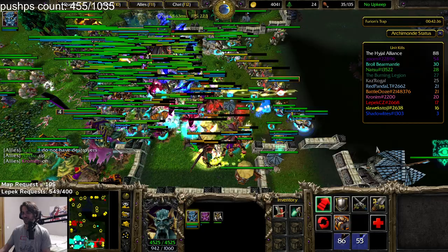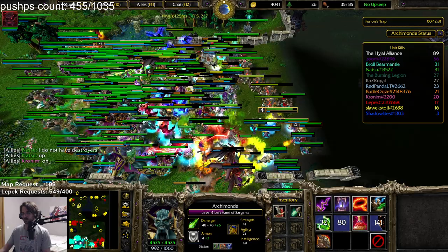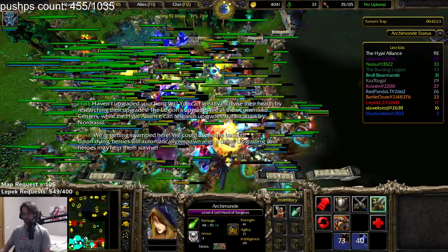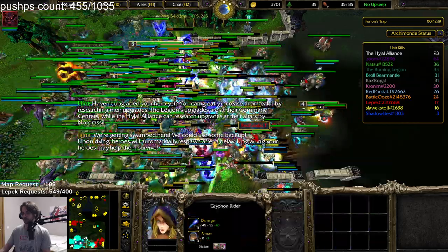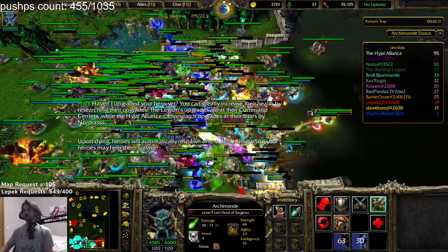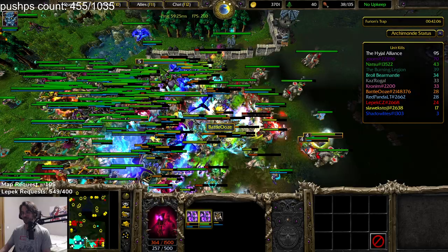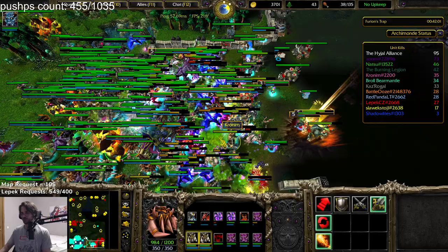My Archimonde is just stuck, I can't get to the front line. Finger of Death. Chain Lightning, Chain Lightning, Chain Lightning. Use Novos, my Elites, get more Elites. This map requires very, very intense micro. I mean, there are many buttons to press — okay, it's not like intense micro, but there are a lot of buttons.